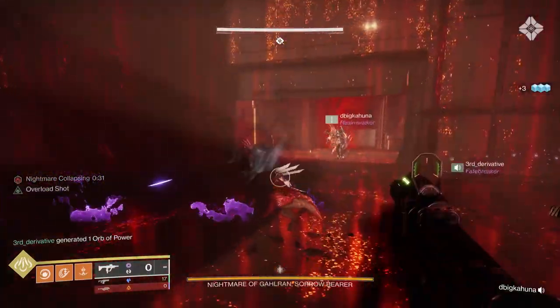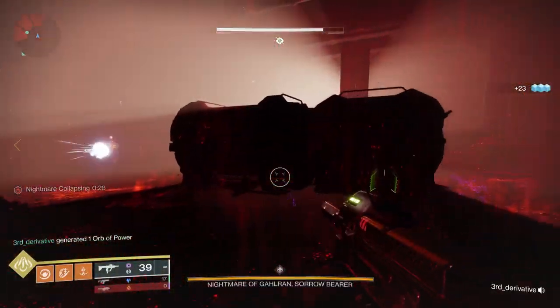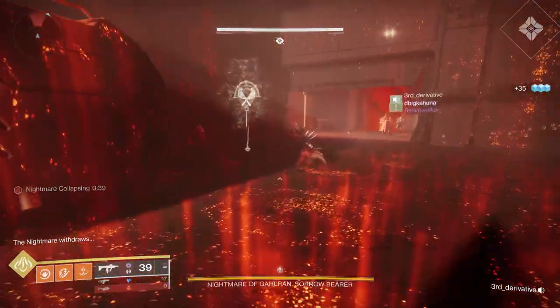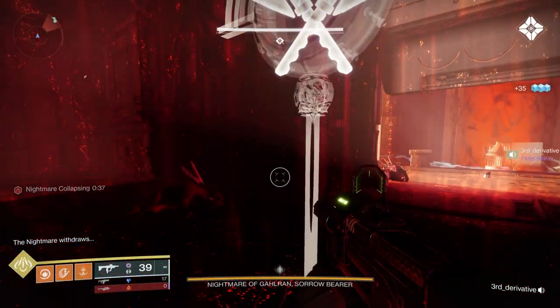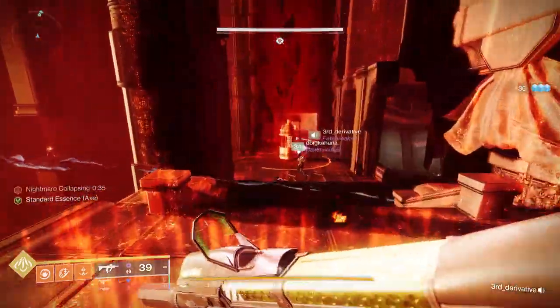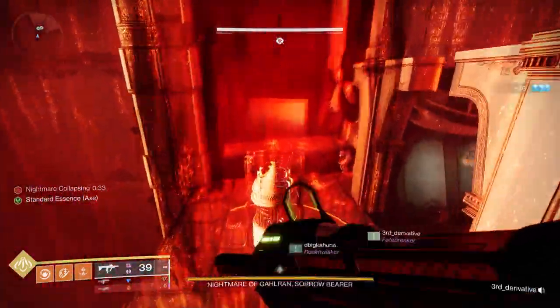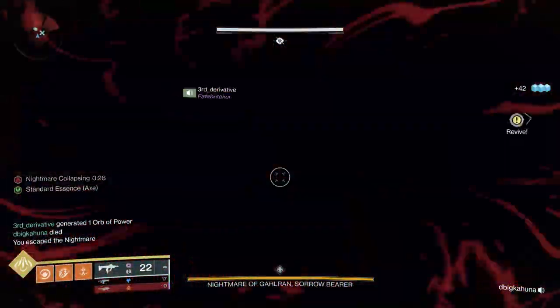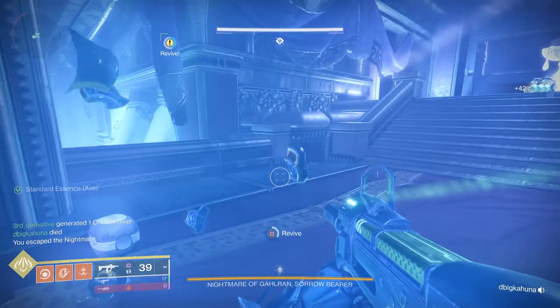The Standard Bearer Scions will be in two locations. One of you will go to each location, kill the Standard Bearer Scion, and in that area you're going to be able to pick up a banner similar to what was in the Leviathan back in early Destiny 2. For the people who pick up the symbols, you'll notice that you'll have the name of the symbol, which will make it easier for the next part of the encounter.